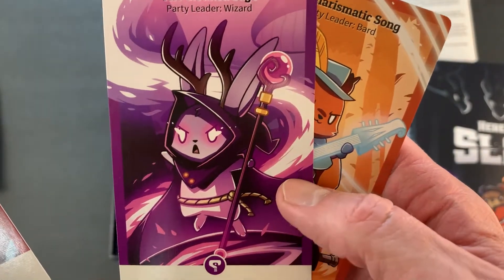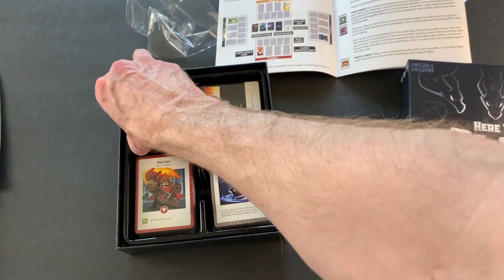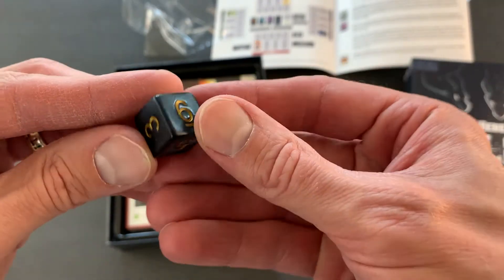Looks like a Pikachu with antlers. Let's see what else we have. We've got some dice — these are pretty dice, fancy dice. Nice color.